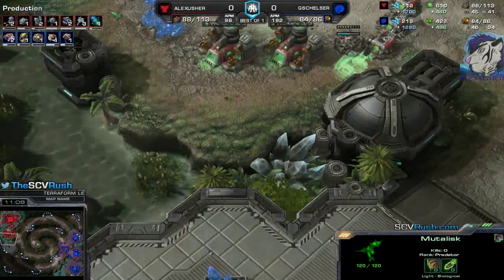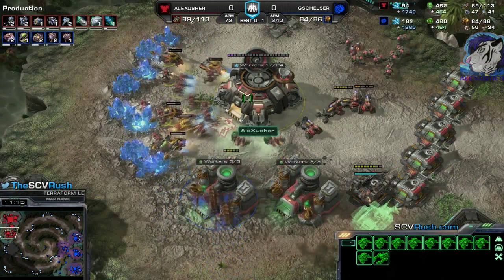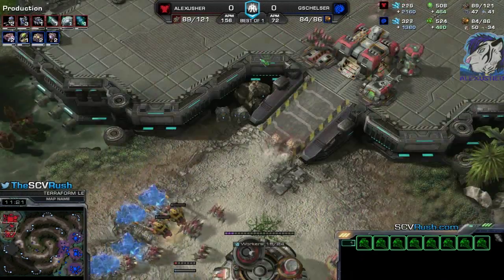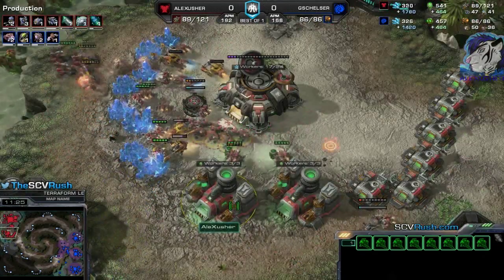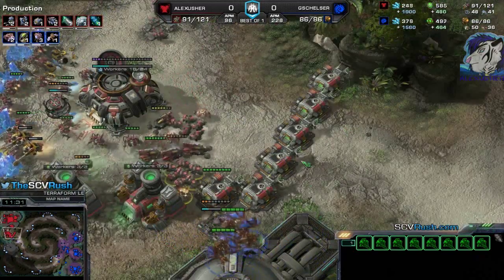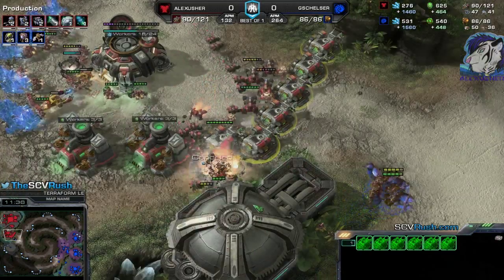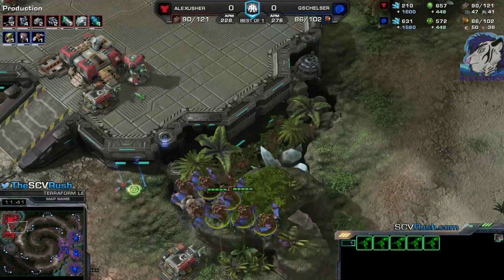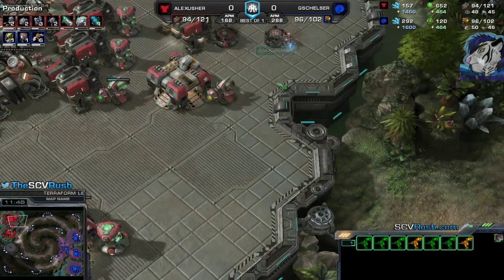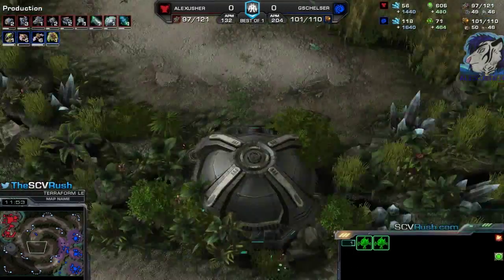He's getting the Evo Chamber now. There's no turret in the natural — hello Mutalisks! But I got enough Marines and Widow Mines to defend that, so I should be fine. Sure he's annoying, but the wall is completed. I might get an addon or two, maybe a Widow Mine. Now that's the really annoying part where he's really active with the Mutalisks.